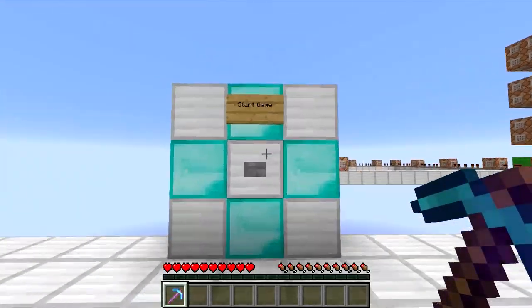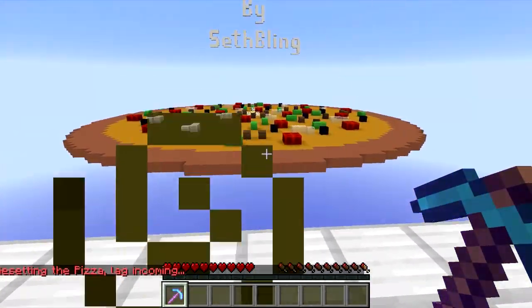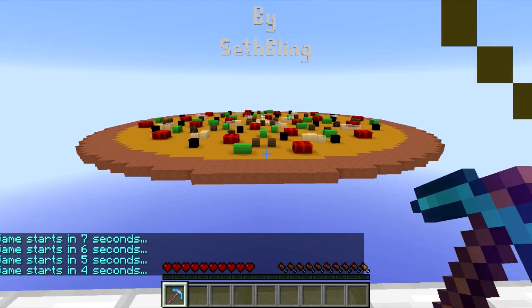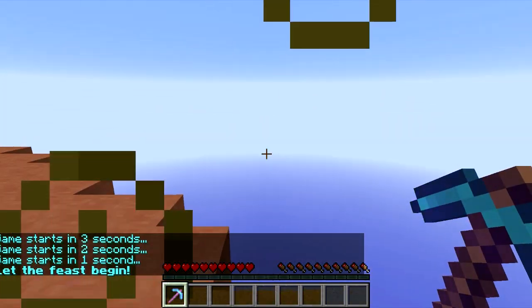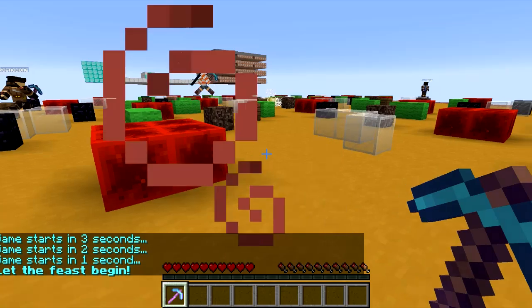I'll come over here and press the start game button. Now it's basically Spleef, where you try and knock out the blocks below your enemies, except with a little bit of a twist, a little bit of a different flavor to it, if you will. And that is that there are toppings on the pizza, and by mining the toppings, you can get different bonuses.